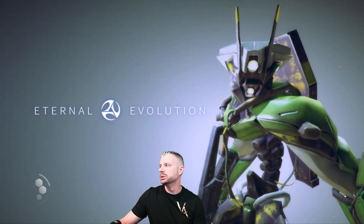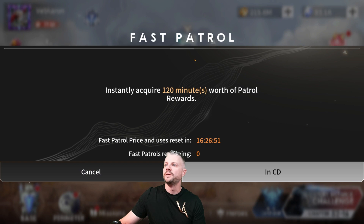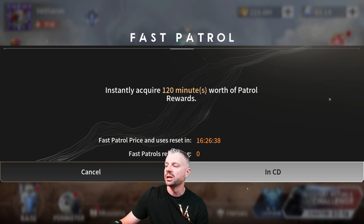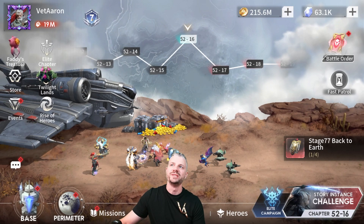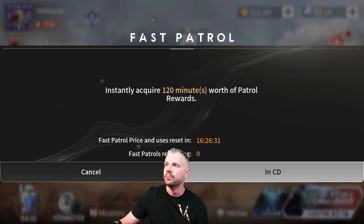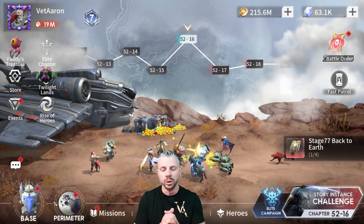The last area I will talk about is the fast patrol. Fast patrol is a really good place to get a little bit of everything — you can get some gear broken down for some hammers, you can get experience, you can get Soul Rubalite, everything. So I highly recommend spending your max amount of diamonds available every single day. And as you play longer, your military rank will go up and that's how you'll be able to buy more and more fast patrol rewards.